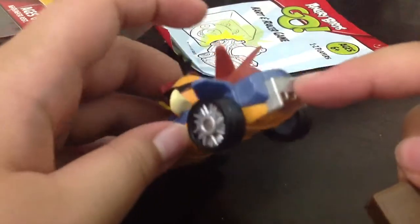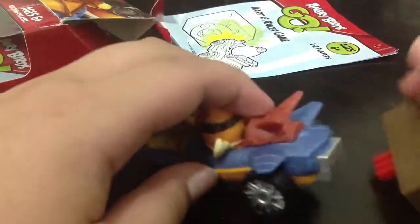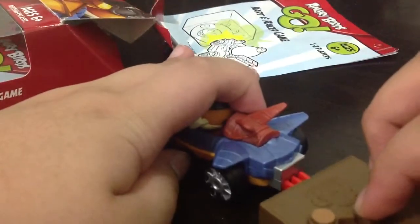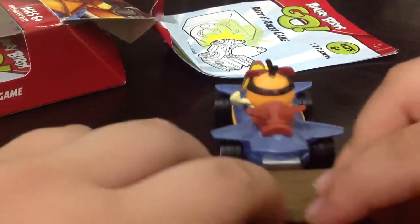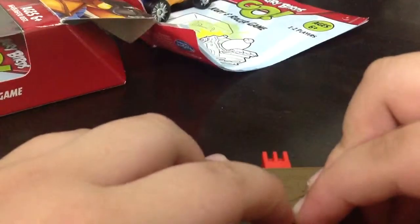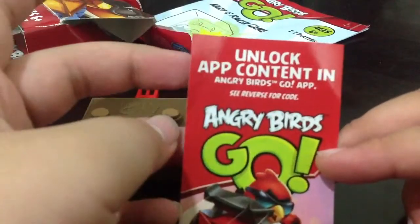And here, this thing, slide in like that and push this in like that. And it comes with this: unlock, add content in a Go app, see reverse for code. This is the code, and this is the card — and this is the instructions.